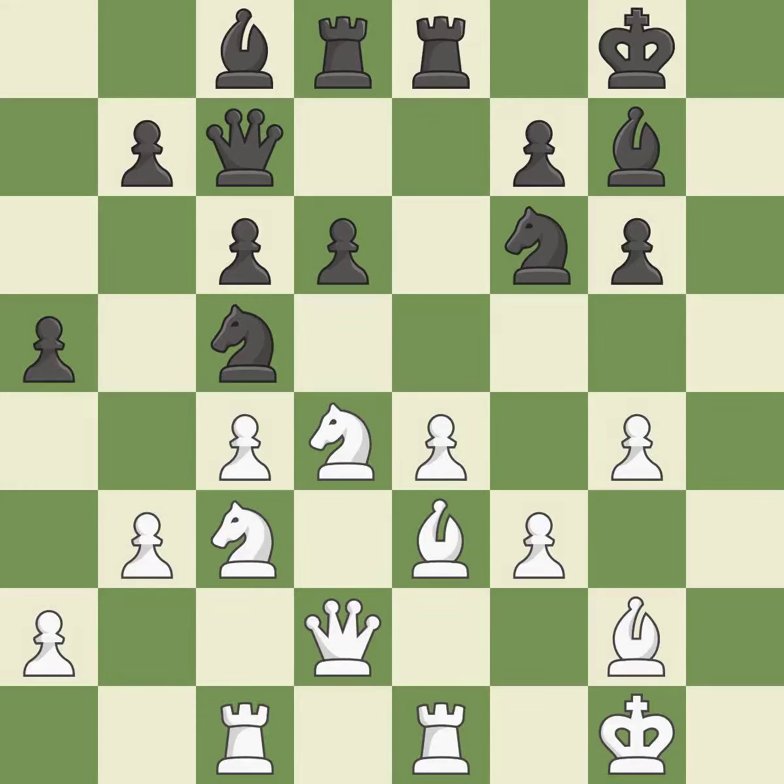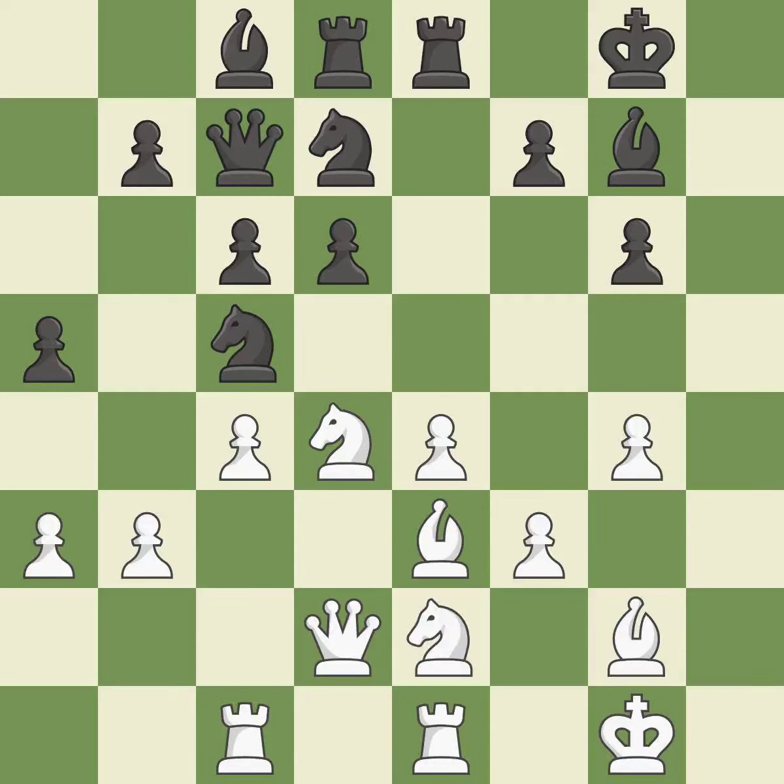This allows the opponent to pin a knight — it is a mistake. This causes material loss — it is a mistake. This misses a great but hard to find move. This threatens to win a pawn — it is an inaccuracy. This misses a chance to imply that gaining a knight is possible — it is incorrect. This mobilizes the knight, allowing it to control more of the board — it is best.